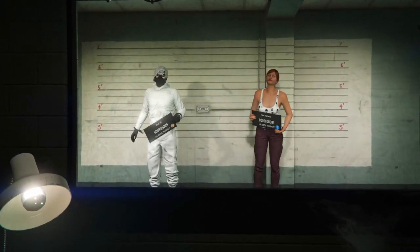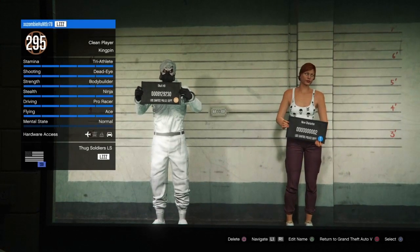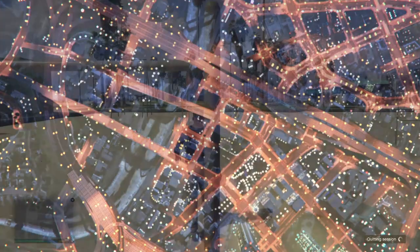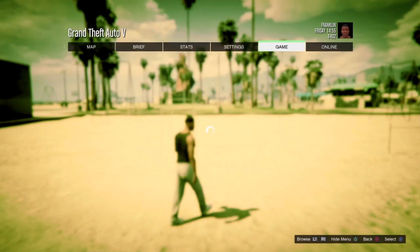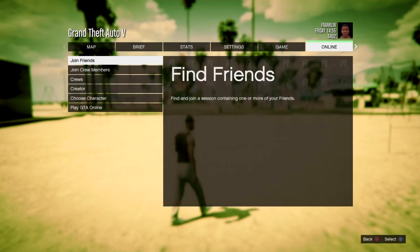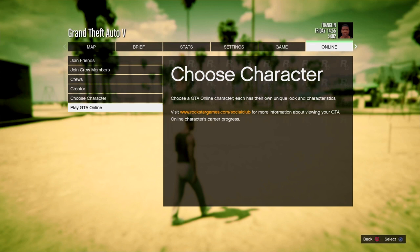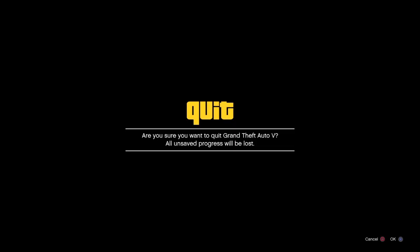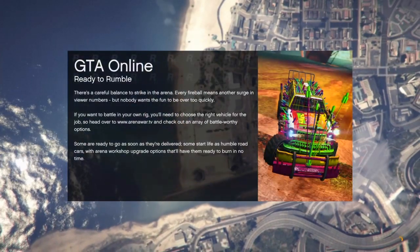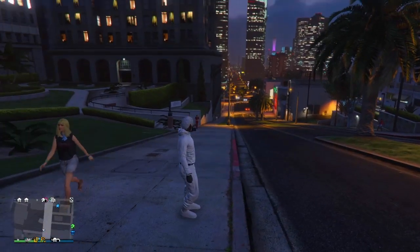Once your female character is deleted, push circle to return to Grand Theft Auto 5. Then push your pause button or options button, go to online, go to play GTA Online, and go to a go session.